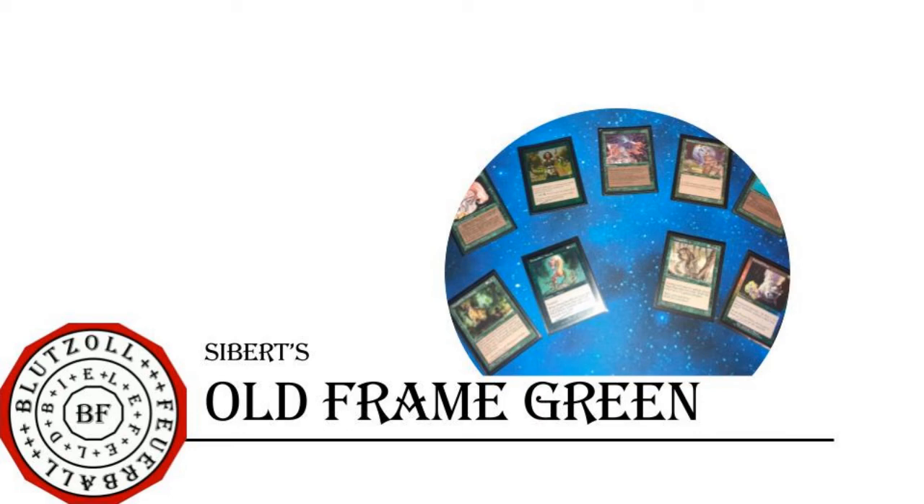There's also the Squee-vival combo — Survival of the Fittest with Squee, Goblin Nabob — providing a near-infinite supply of creatures. Earthcraft and Squirrel Nest is a real combo, producing a million tapped squirrels that can Overrun the next turn. And the Fastbond, Zuran Orb, Crucible of Worlds combo provides infinite mana and infinite life. There is a lot of depth in green that can be tapped into.